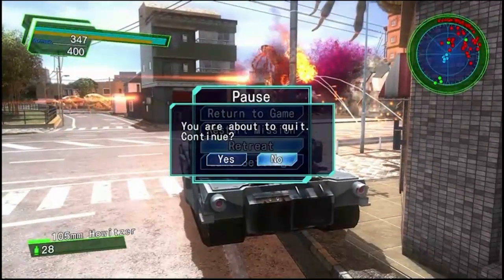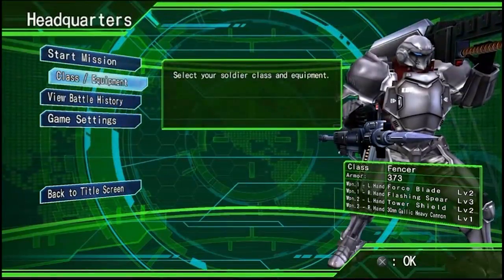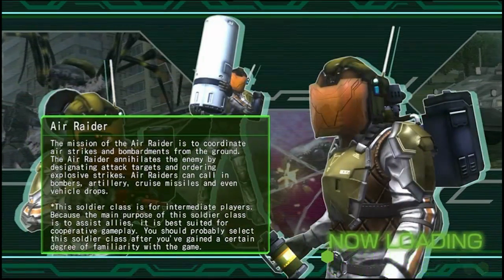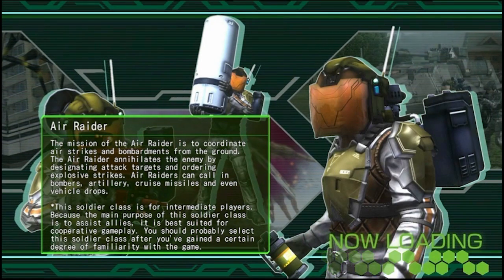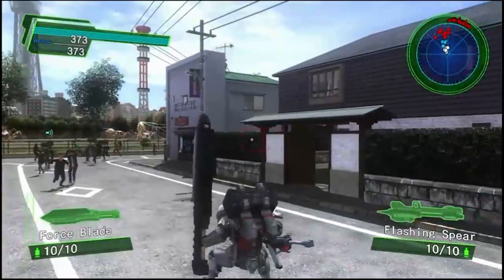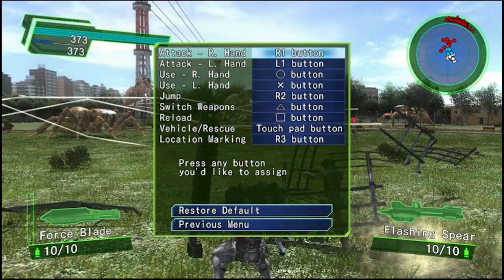But anyway, let's not make this video go on for too long. We're going to retreat and we're going to pick the Fencer and go into the same mission again, just to demonstrate how he works. So we'll just select Retaliation again. Alright, so here we are as the Fencer. I'm pretty sure I said Air Raider last time, but anyway, this is the Fencer. His control scheme is completely different from the others, as shown by the fact that we can change his controls completely separately.